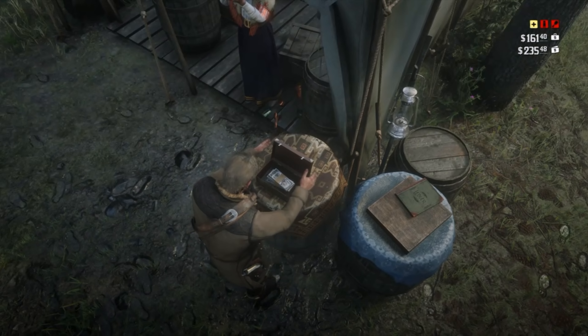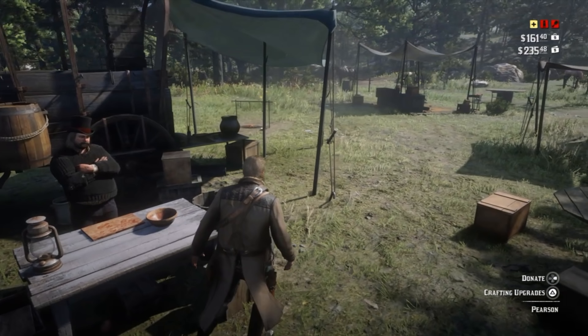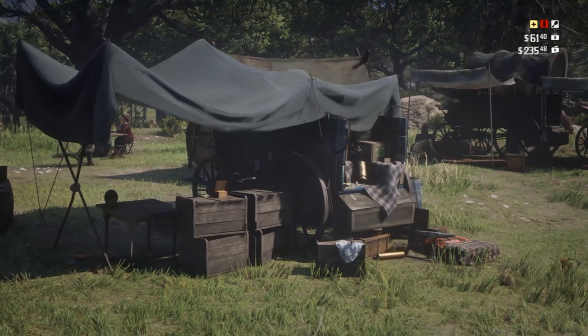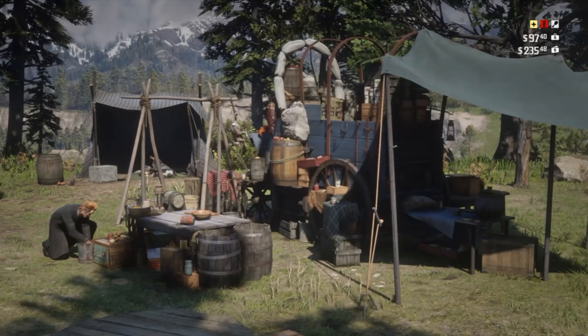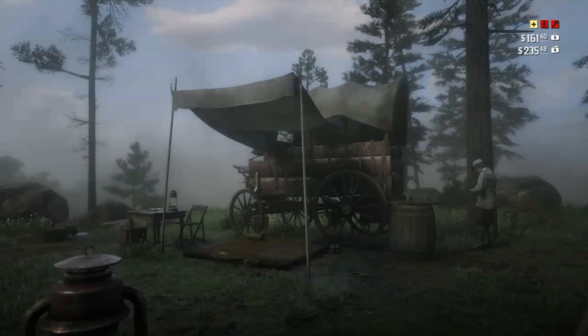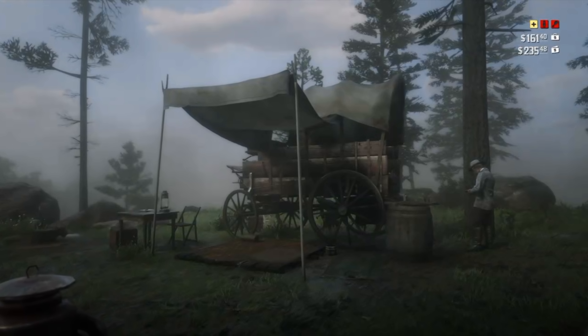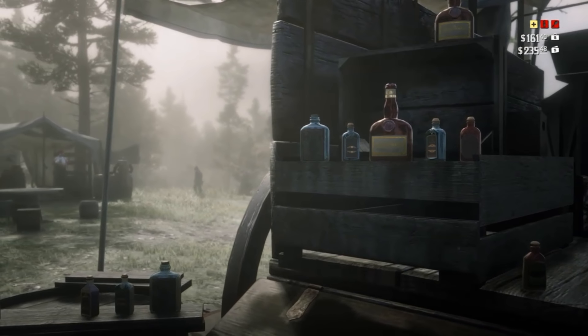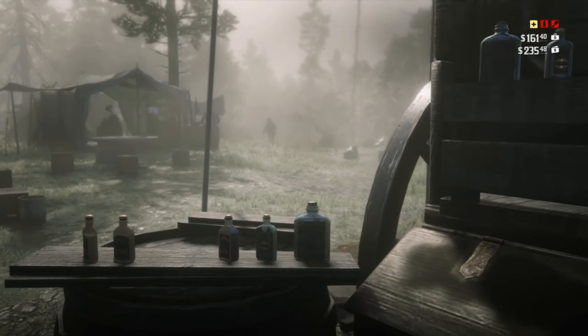Today we're going to go over your base of operations, the Horseshoe Overlook — what it offers, how to upgrade it, and how to get all of the cool items and character upgrades that you can only get from it, like those damn leatherworking tools, as well as what those 3 icons on the top right mean and why they are likely red. This video will contain a few Chapter 2 spoilers, but I am actively showing as little as I can beyond the subject we are talking about.